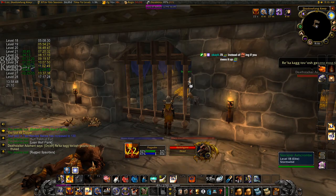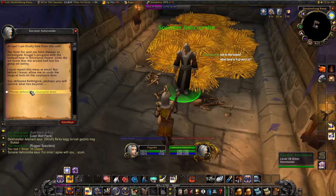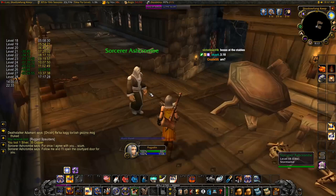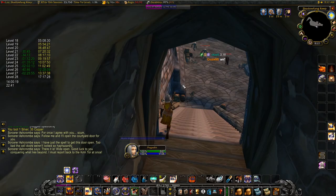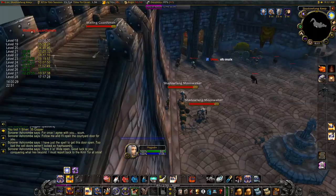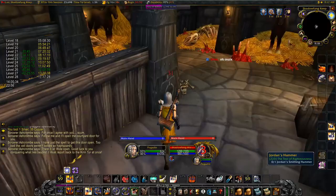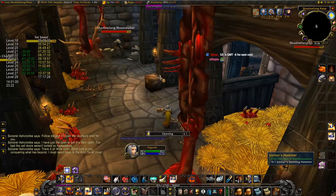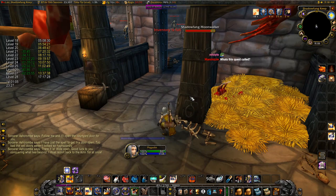After this, open Sorcerer Ashcrombie's cage with the leather and talk to him so he opens the door to the courtyard. Once the door is open, going behind the crate in front of you is an evade spot in case you mess up. Otherwise, run into the corner of the upper part of the wall, jump, run along the wall, and then run into the corner of the stables on your left to evade all of the mobs you just pulled from below. Then, once they've evaded, run toward the crate in front of you and pick up the hammer. You can either hearth here or death walk back to South Shore.